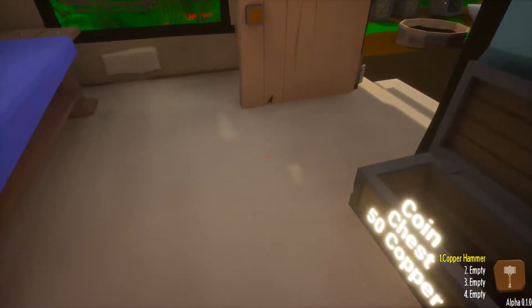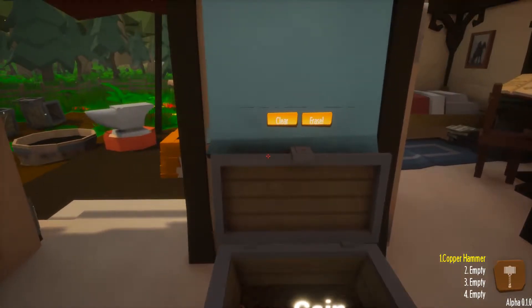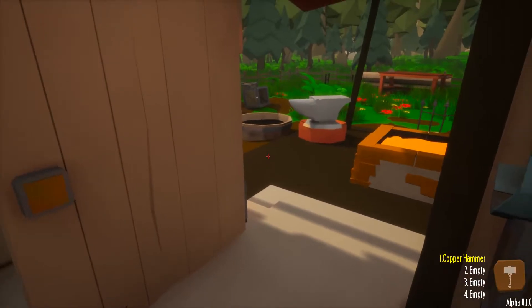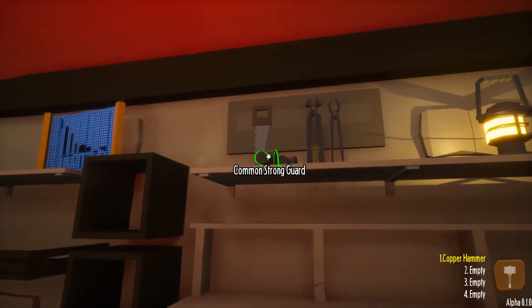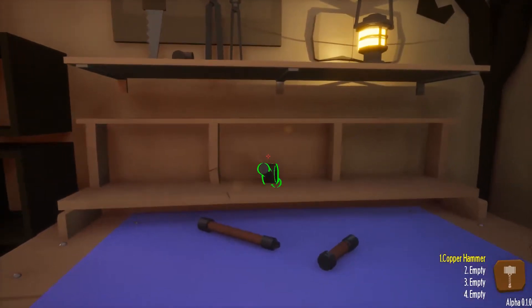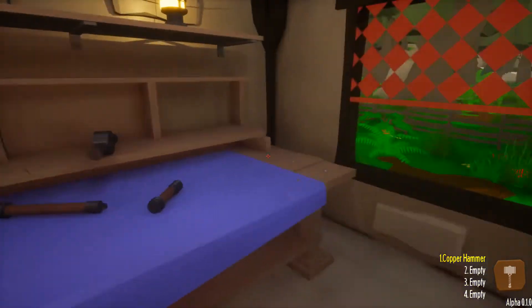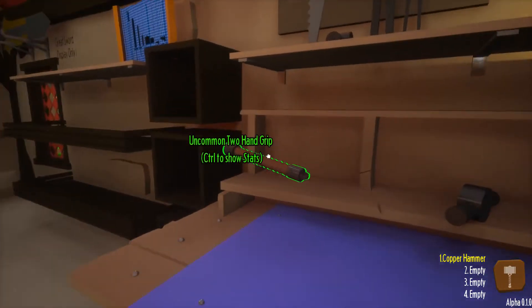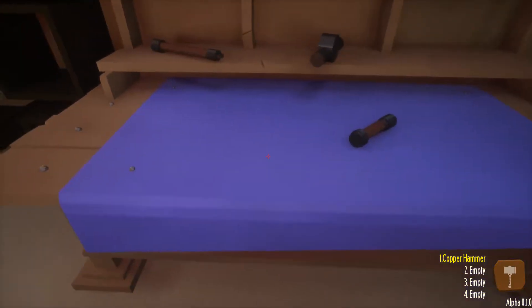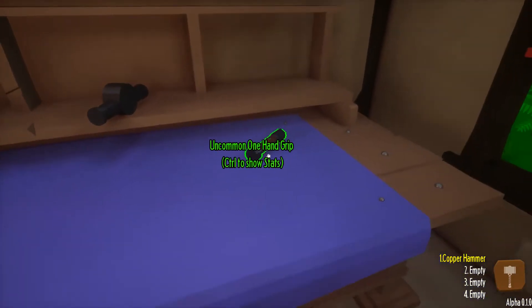Having played a little bit, I know what it's going to take. We've got a coin chest here - 50 copper, that's all we've got to our name right now. This is the table that we make stuff on. Look here, we've got some guards and grips. You have to smelt ingots and do all kinds of stuff to make things. I'm going to move some of the stuff out of the way.